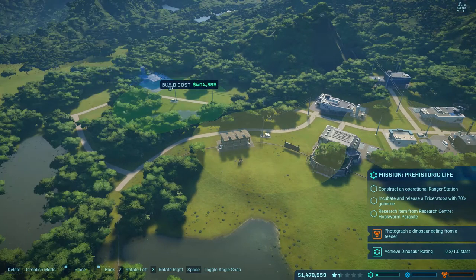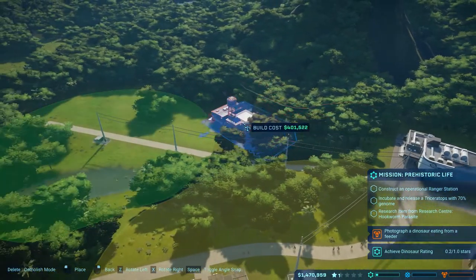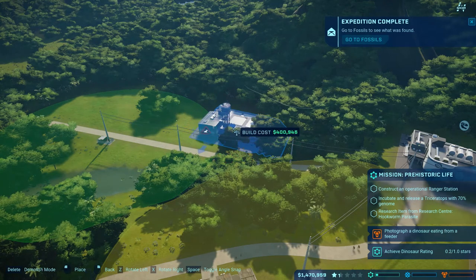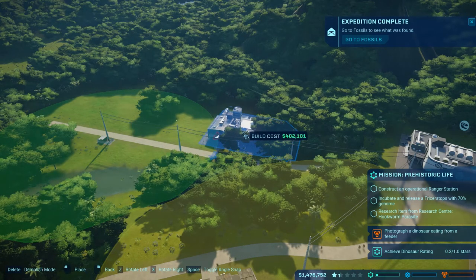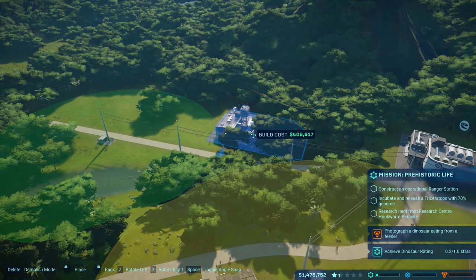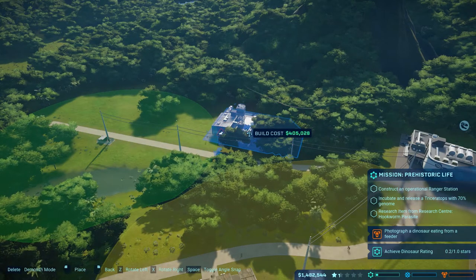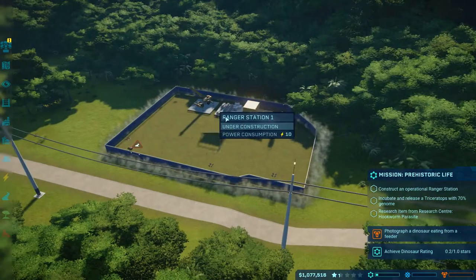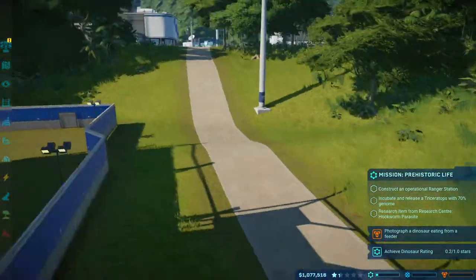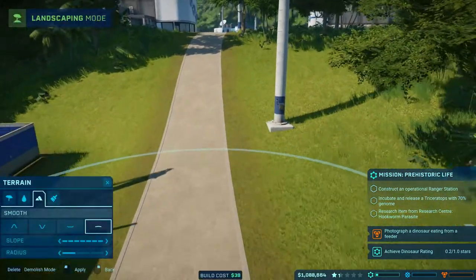I'll have to make this the ranger station. The ranger station is basically just an area with cars — if something happens, like if a dinosaur gets sick, they can heal it. I'm just gonna put it where it can go. Oh damn, there — perfect. Look at that bump thing in the road, that's gonna be annoying. I gotta fix that. That's much nicer.